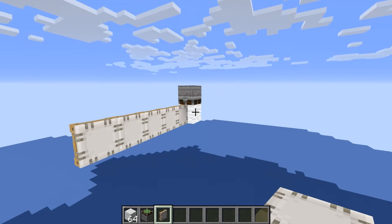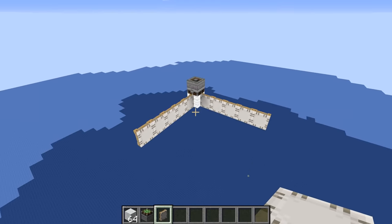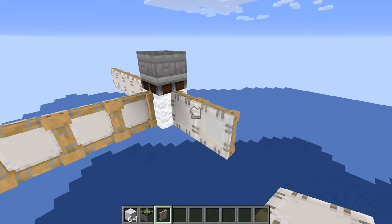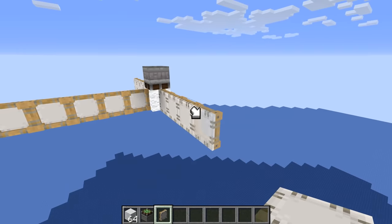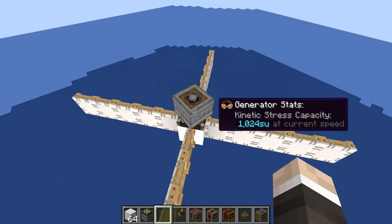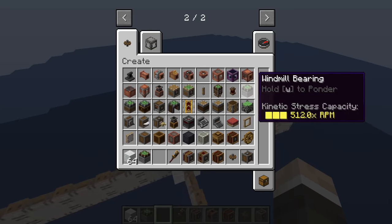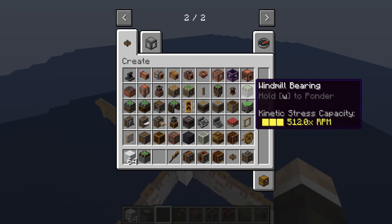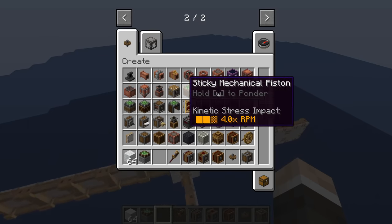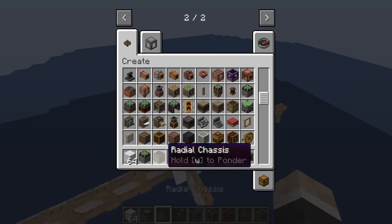I actually think that if this all works properly, this could be an incredibly simple contraption. This could be one of the only items we actually end up using — we shouldn't have to use too many cogs. And that's because I plan on connecting this shaft right here, which is rotating with our windmill, into something that rotates things. And I think... is it a radial chassis? Is it a radial chassis? Or have I completely made something up? There is a high chance I've completely made something up. Yes — radial chassis. Here it is.